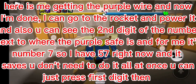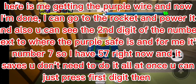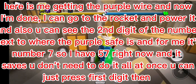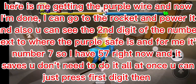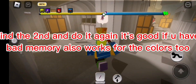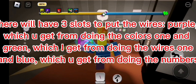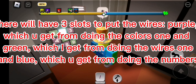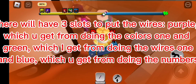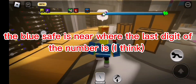You can also see the second digit of the number next to where the purple safe is - for me it's the number seven, so I have 57 right now. It saves, so you don't need to do it all at once. You can press the first digit then find the second and do it again - it's good if you have bad memory. This also works for the colors too. There will be three slots to put the wires: purple, which you get from doing the colors, and green which you get from doing the wires one, and blue which you get from doing the numbers.